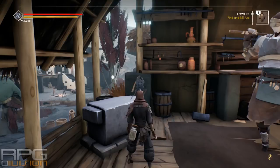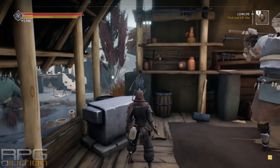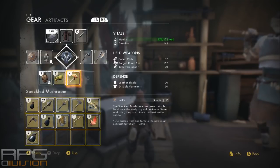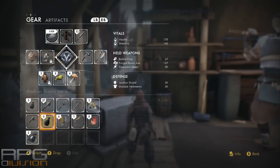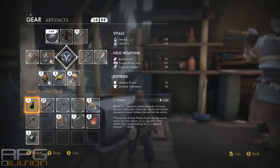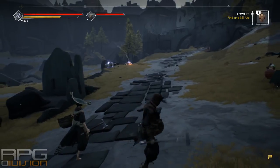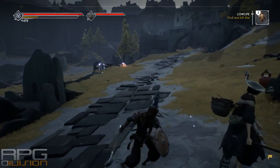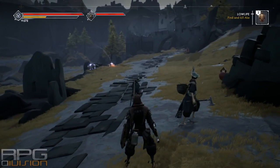You can have three weapons equipped at a time: throwing spears, a single-handed weapon, and a two-handed weapon. So you should always have one two-handed and one single-handed weapon upgraded. What I mean by testing weapons is to check out their combos — it can be quite different. Some of them are faster, and some of them can use heavy attacks mid-combo while others cannot.